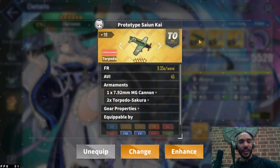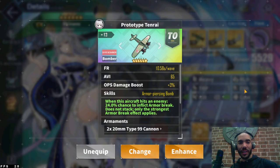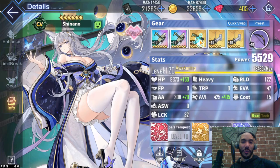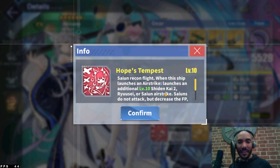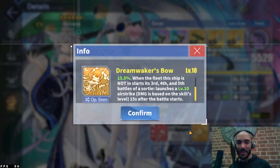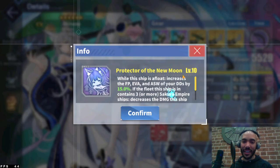Shinano is also incredibly powerful. Most of her damage is concentrated on her torpedo bomber slot. For boss fights this setup is excellent - if you give her 210-rise planes she will actually launch the 10-rise faster. Shinano is an incredible damage dealer, an absolute beast with absolutely awesome skills.